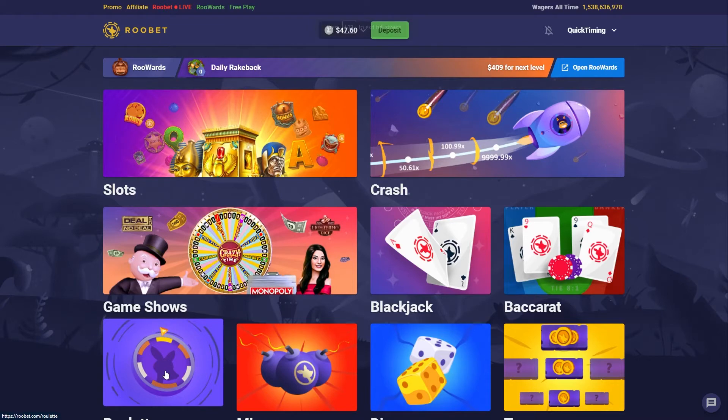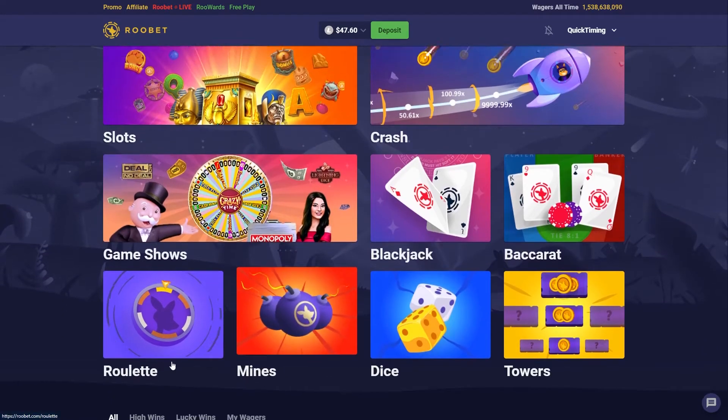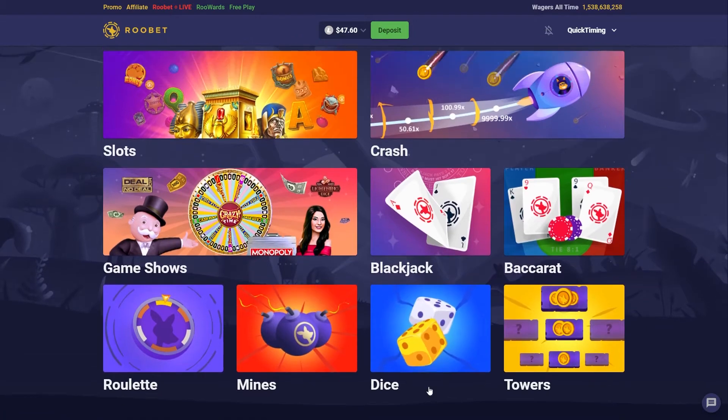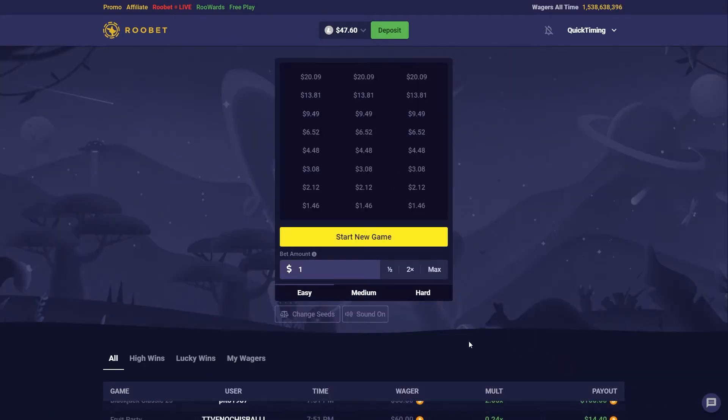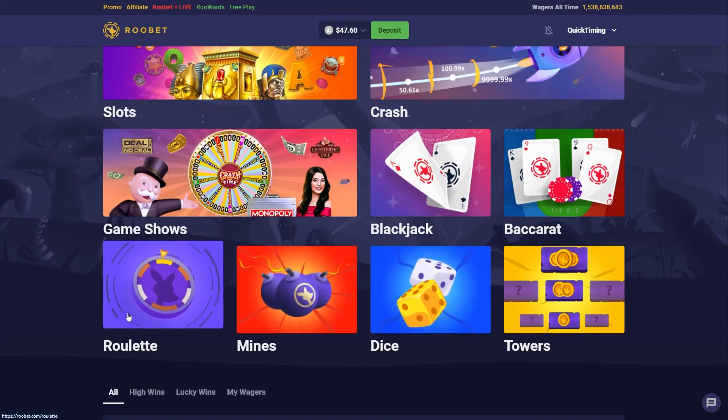Next up on the list we have Rubet. You guys probably know this one because it is the second biggest crypto casino right now — very popular website and they sponsor a lot of Twitch streamers, YouTubers, all that kind of stuff. Love the UI — bright colors everywhere — and they have a few unique game modes again. Towers is one of the unique game modes.